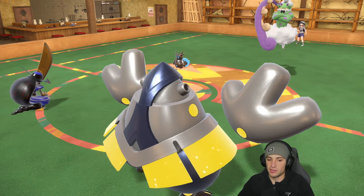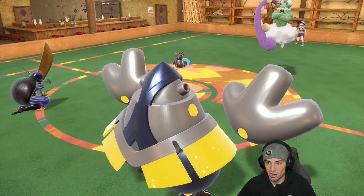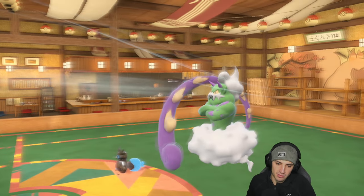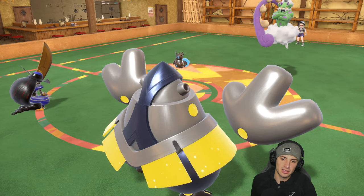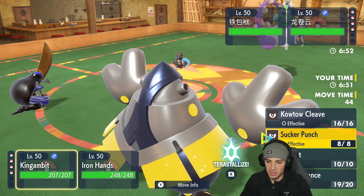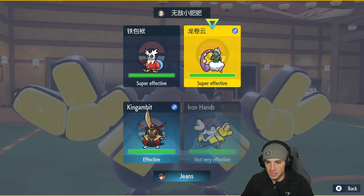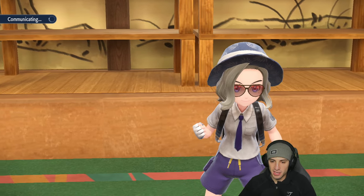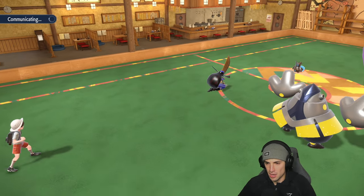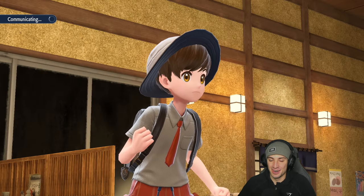Iron Bundle ends up Protecting — I was going to read the Protect and drop a Wild Charge, but Fake Out was the right call just in case. I don't really see Tornadus doing anything crazy against King Gambit or Iron Hands. From here I'm going to pop a nice Swords Dance, and since Iron Bundle is not Focus Sashed I can freely go into a Sucker Punch on the Iron Bundle slot, then Wild Charge into the Tornadus slot.